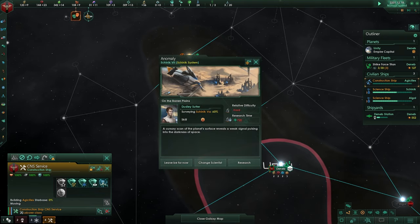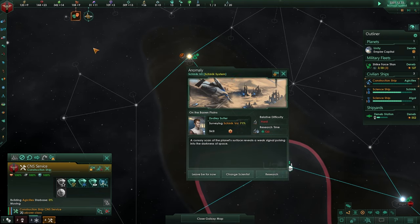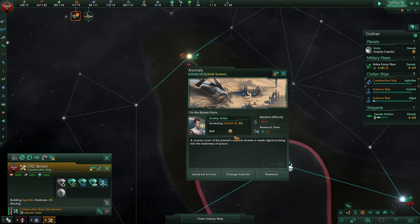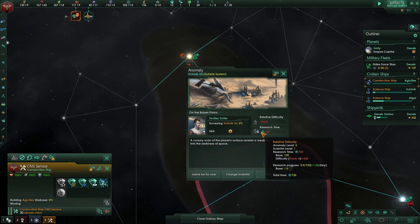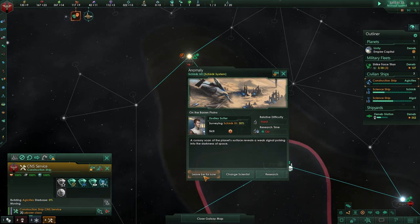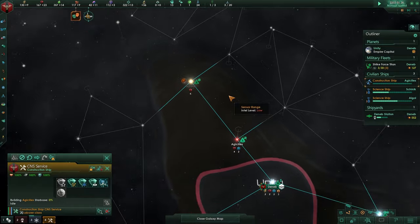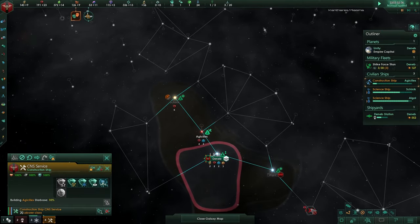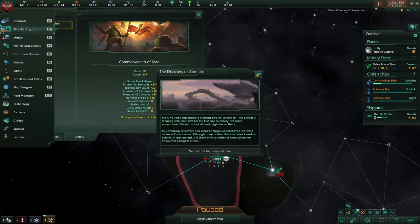We need to be focusing on alloys a bit more because we need another 100 to get this system. Now the situation log — this is an anomaly and that will go into F2 under the log. It is hard and there are more difficulties. The more levels your scientist has, the easier it will get and the research time will go lower.